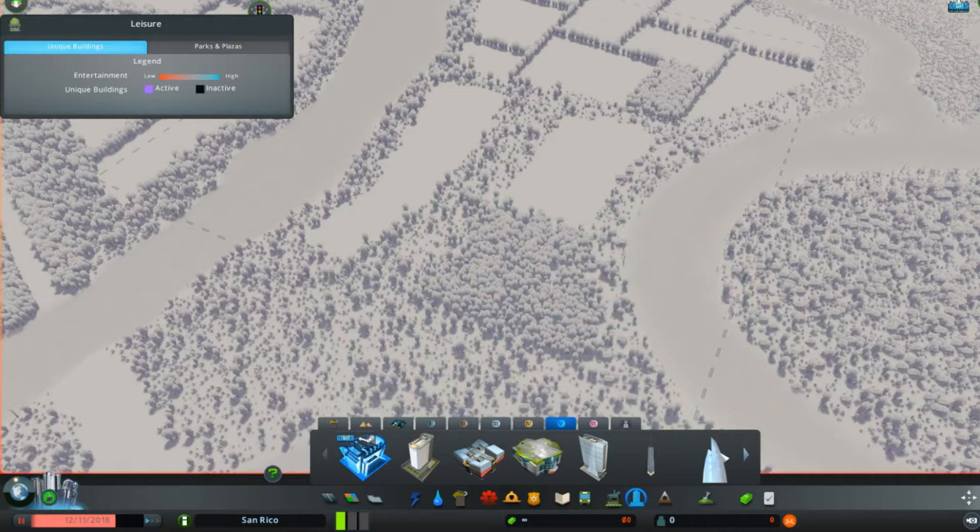I have another mod enabled which is Move It, so I'll be able to combine sections of the city, move things and props, and try to make things a little bit prettier, more beautiful. I want to be more particular about this because sometimes my game style is just build, build, build, fill in, fill in. This time I do want to fill in as much as I can with the population gridded pretty well.